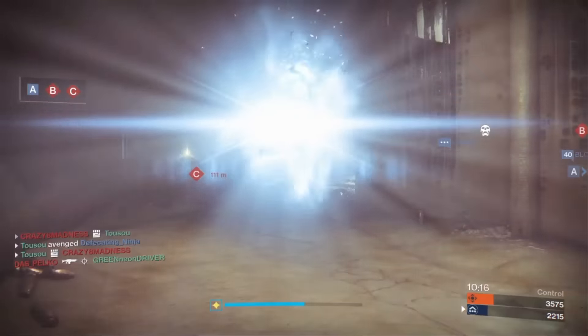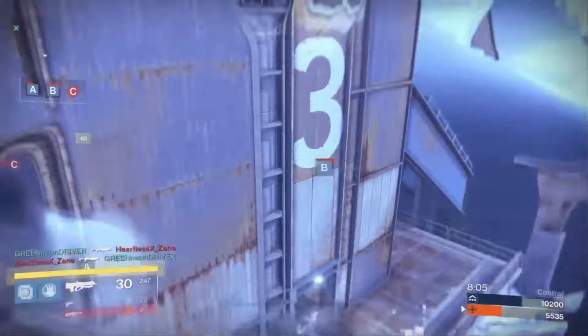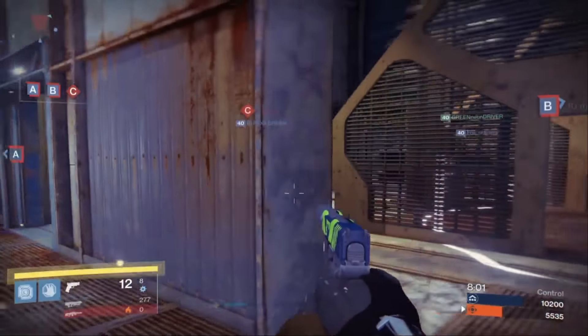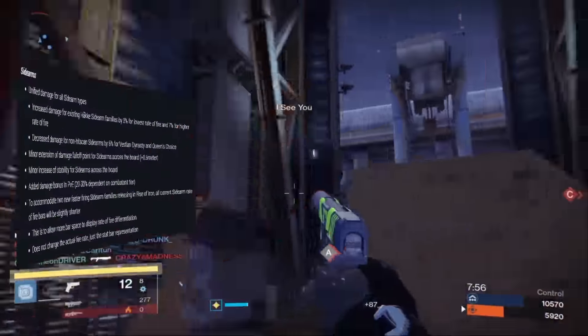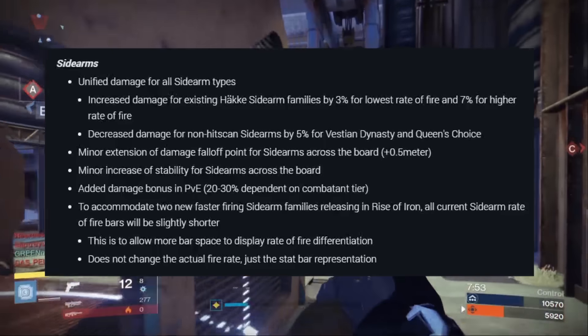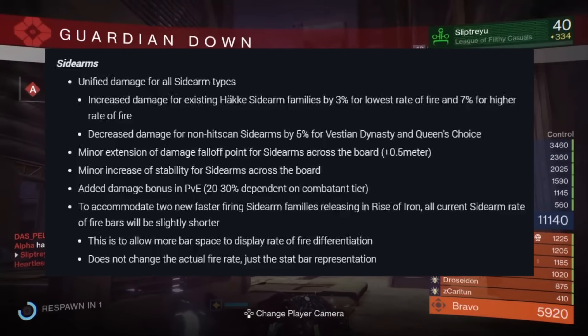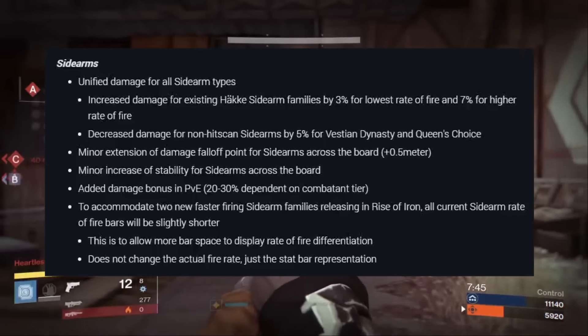Ones like Havoc Pigeon will end up seeing a three percent increase, where Jabberhawky will end up getting a seven percent increase. This actually helps to unify damage for sidearms. There's also a minor extension of the damage falloff point for sidearms across the board, a minor increase of stability across the board, and an added damage bonus in PvE of 20 to 30 percent dependent on combat tier.